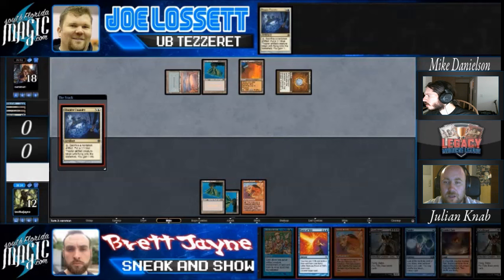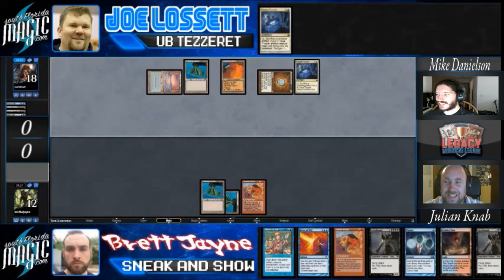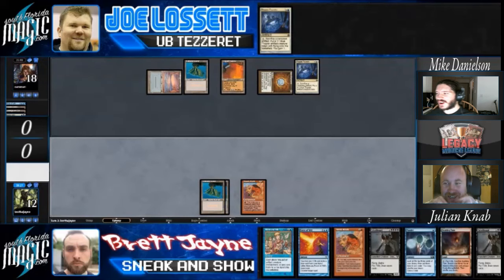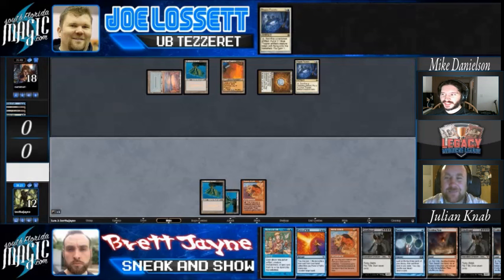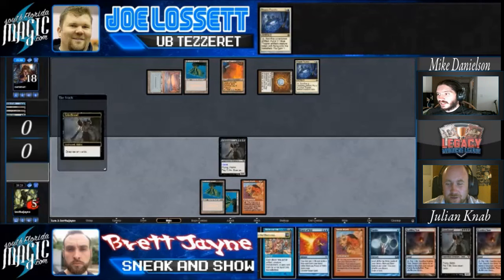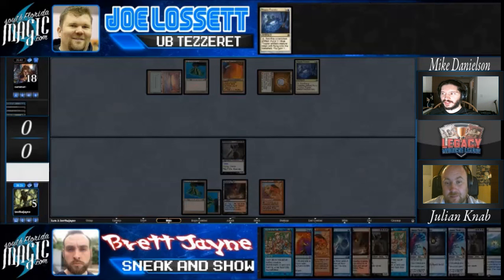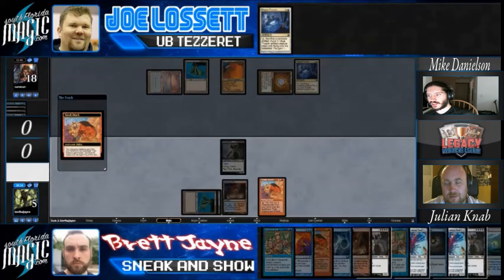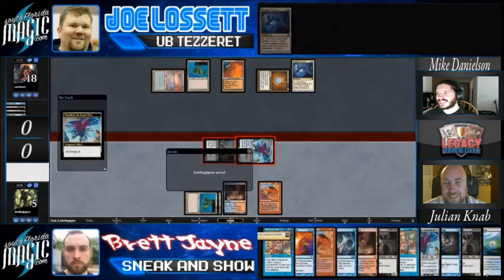There's Grizzelbrand number two, and probably draw seven, find Rakuten to win. Joe can sack the Mox Diamond to create a flying thopter to block, but there are two Emrakuls, so Brett is gonna be like Taylor Swift in Field 22. And that's the game - he takes it.